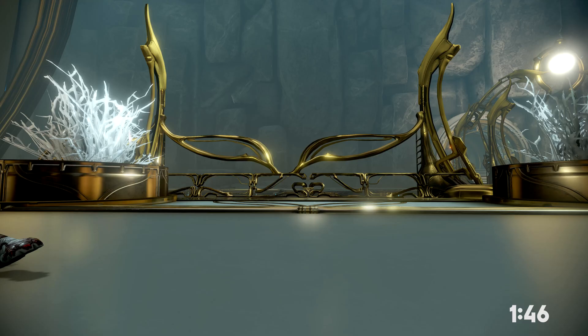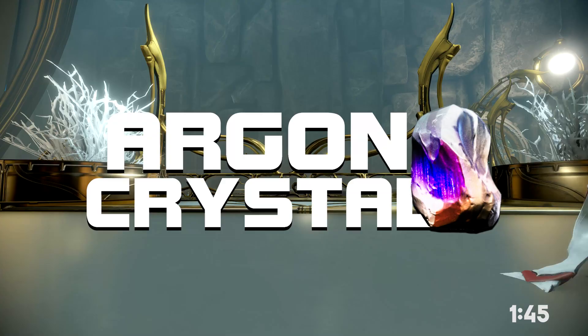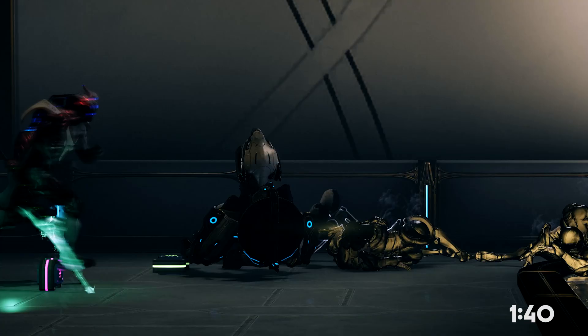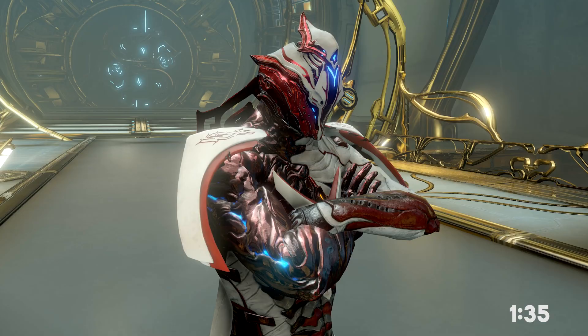Next up, Argon Crystal. Argon can be found anywhere in the Void, but I would recommend Hai Pin — it's the easiest capture node. Just capture the target and scavenge around until you have the Argon you need and get out. Super simple, super quick.